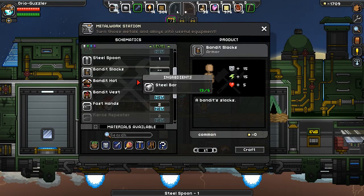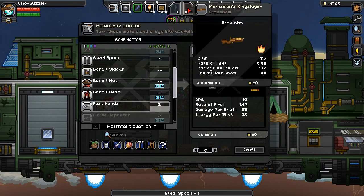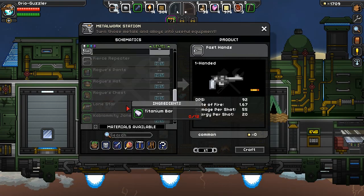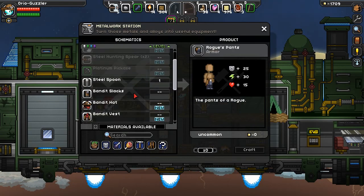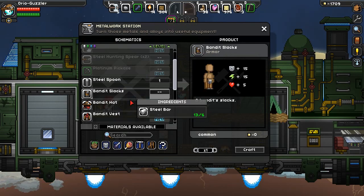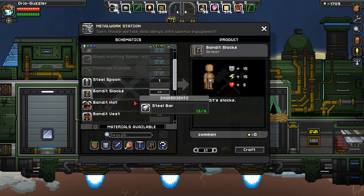Bandit slacks is good, bandit hat, fast hands gun — which is not as good as the gun that I have. Fierce repeater. If we can get some titanium together, we'll be able to get even more stuff here. We've unlocked both steel equipment and titanium equipment. Can I actually make everything right now? Looks like I need to get just a little bit more iron — I'll be digging off camera just to do that.